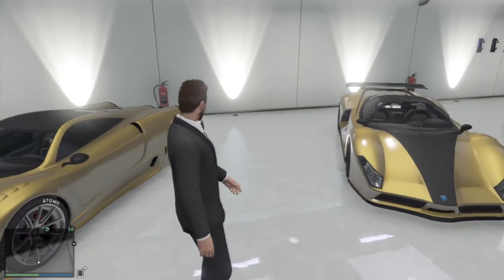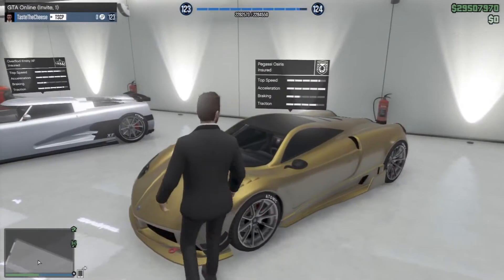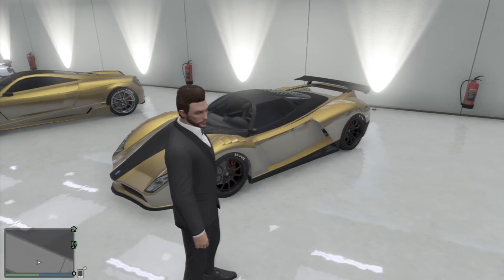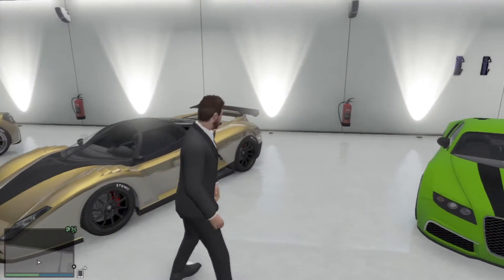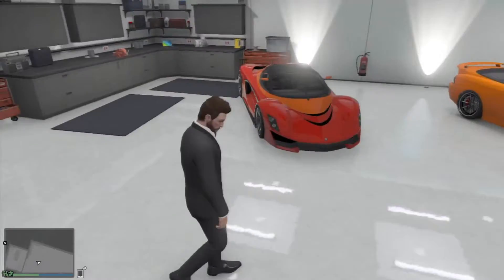I think the Osiris is one of the new fastest cars in the game, along with that car over there which I forgot what it's called — it's the McLaren P1 type car. Here we have the Cheetah — I re-bought it, I don't know why I got it in gold, it wasn't really cool in gold, but it's a really cool car to drive. Here we have the Adder — pretty much everyone knows this car so there's not much to say about it.